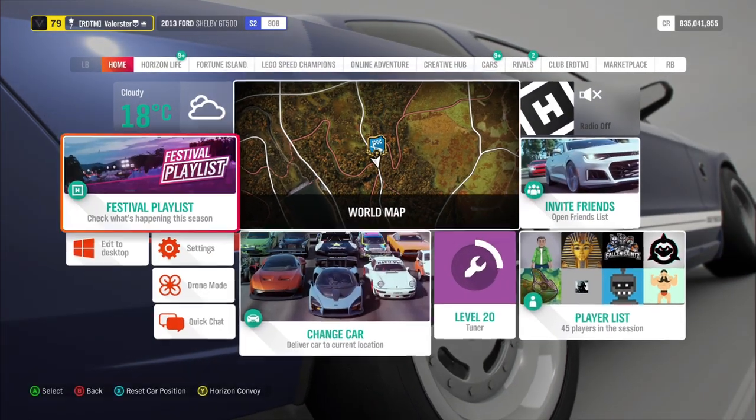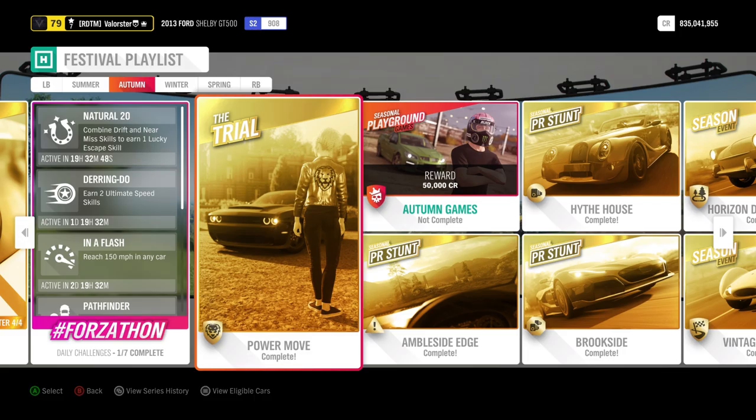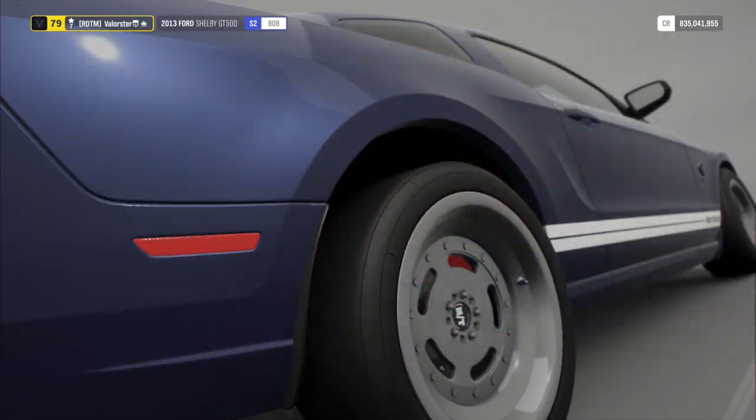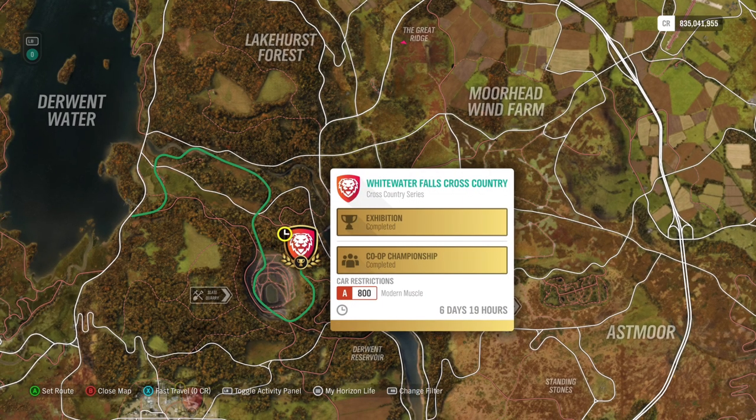That's the Forzathon — it was pretty easy. Now let's go over the championships. I'll go on the map, that's easier. I'll put the filter off. Here we need an A800 modern muscle cross country series.